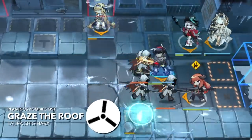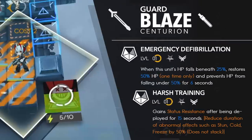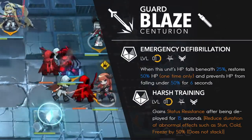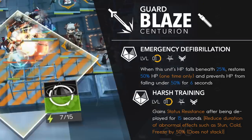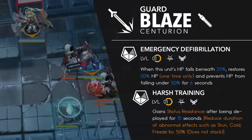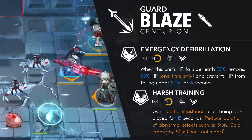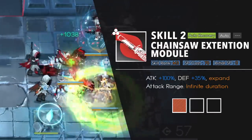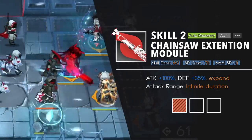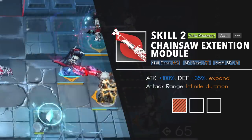Up next is our beloved catgirl Blaze. She's a centurion, meaning she'll attack enemies equal to her block count, which happens to be 3 at elite 2. In my opinion, her first talent is quite underrated. For a once per deployment type deal, Blaze will push her HP back up to 50% when it falls below 25% and it'll stay at 50% for the next 5 seconds. It's like Surtur's or Spectre's Undying ability, but at higher HP thresholds. This talent is basically one-shot protection which can help Blaze handle menacing enemies or escape death. Her second talent gives her resist after 15 seconds of deployment. Blaze's second skill, Chainsaw Extension Module, increases her range by 1 and gives her more attack and defense. Just like Mountain's second skill, this is an infinite duration skill. Blaze's attack increase is a lot more than Mountain's, and this is one of the many reasons why she's able to handle high defense enemies better than him.